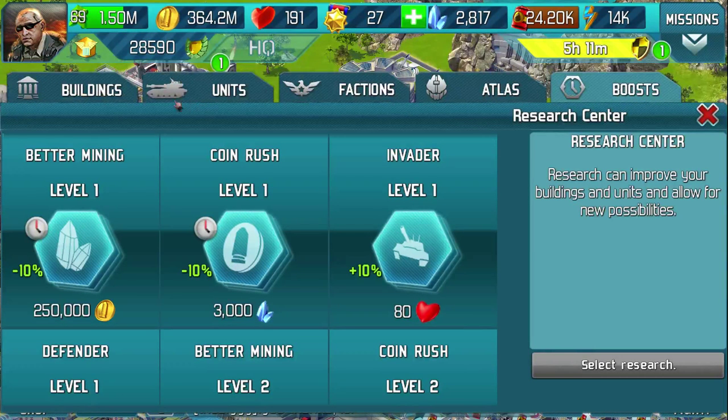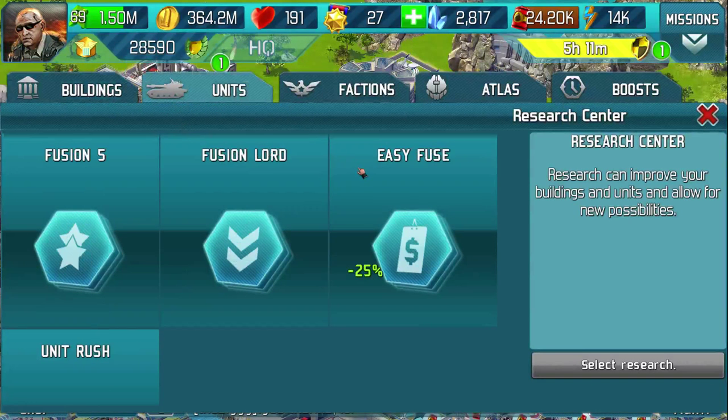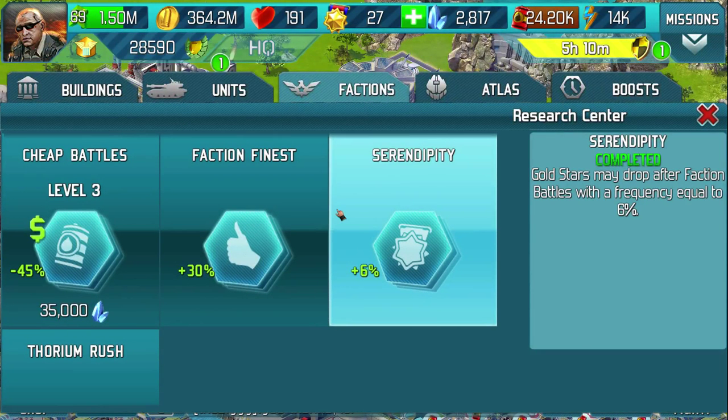There is a part I think it's called Serendipity. Let's have a quick look. Yeah — Serendipity: gold stars may drop after a faction battle with a frequency equal to six percent. I don't know how you actually gauge that from our side of things, but I'm sure it is six percent.